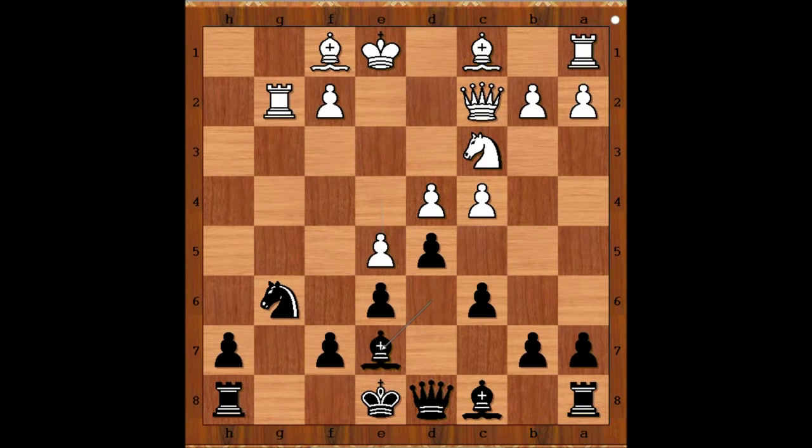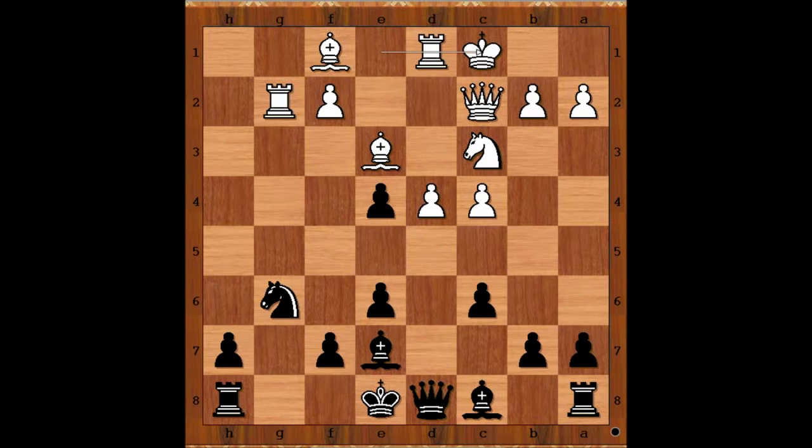e5 is nothing special really for white. We have bishop to g5, bishop to e7, bishop to e3, d takes on e4. Rapport castled queenside. F5, defending the pawn. Who is better? Elianov playing with black pieces is two pawns up, but behind in development. Can white take advantage of that?